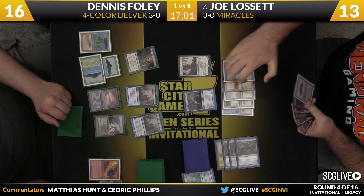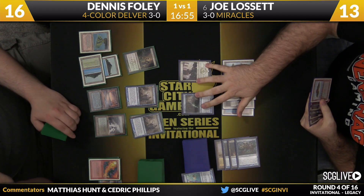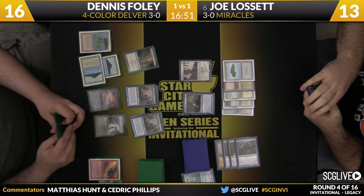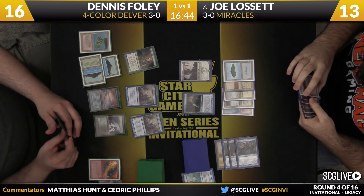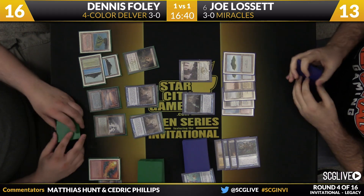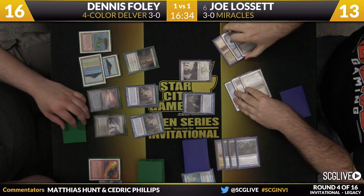The danger is that Monastery Mentor is just great at assembling an army, so if Dennis doesn't get this pressure going quickly, the Mentor will win the race. There's an Island. Joe successfully has gotten up to Terminus mana. Now the question is if he even wants it. Another thing that's unique about Terminus — Prowess, love it. Trigger going to get that Monk.